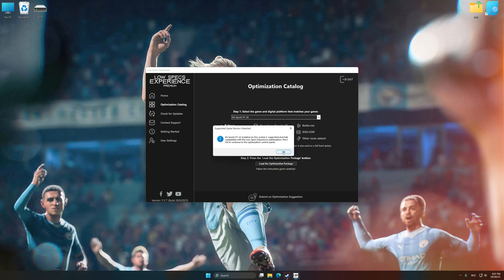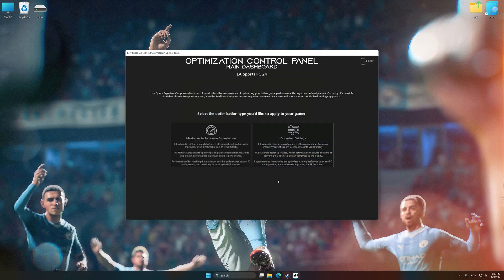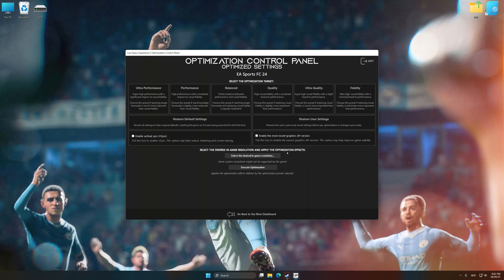Low Specs Experience will automatically detect a supported game version on your system. Now press OK and the optimization control panel will load. Once it has loaded, select the desired optimization presets and the rendering resolution for the game. Feel free to experiment with the optimization presets and rendering resolution to see what works best for your system.